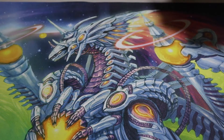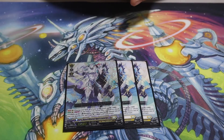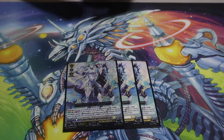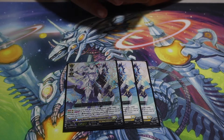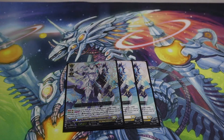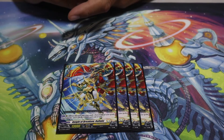Now for the deck — spoiler alert: I only play grade 3s, 4 perfect guards, and triggers. What a shocker! Of course, we're playing 3 copies of Bastion. Some people say you don't need to Persona Ride, but honestly Persona Riding in Bastion is so good, especially if you have Lapista and Fasado. You want to Persona Ride as much as you can no matter what. This card is debatable — a lot of people say you don't need to play 4 of it, but I think you do because this deck does Soul Blast a lot.